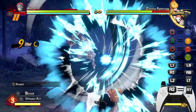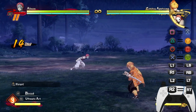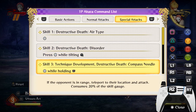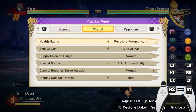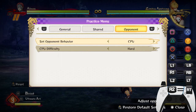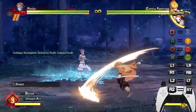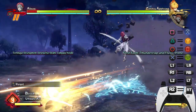You can also dash-cancel it, so it's a great combo extender — very nice. Now let's look at his third move, which is Technique Development. This is the one that stops mashing — Technique Development: Destructive Death Compass Needle. This stops mashing 100% — it's a counter to all mashing.